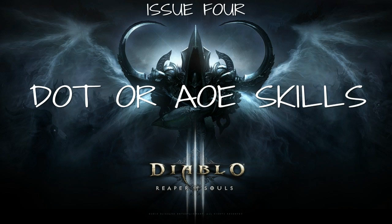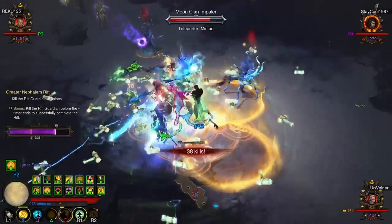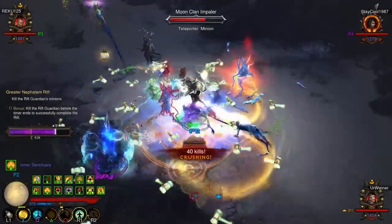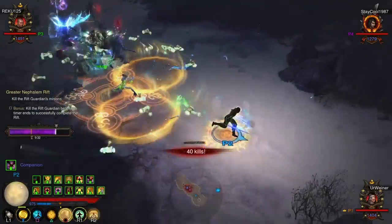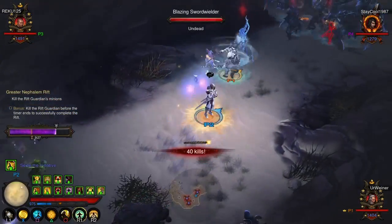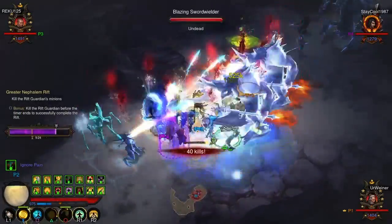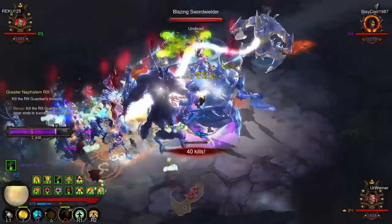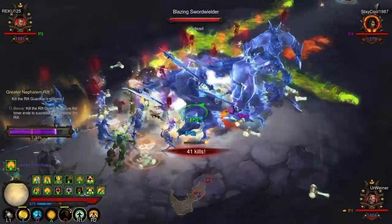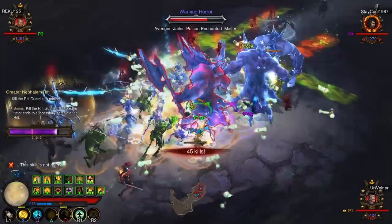Here's a small example in a four-man rift. In a four-man greater rift 97, I'm the support monk. I hit 40 kills and I try to reset — I walk away and stop attacking, but the timer bar isn't going down to reset because of my legendary gem, the Gem of Toxin, which is still damaging enemies, making it very hard to reset my kill streak.